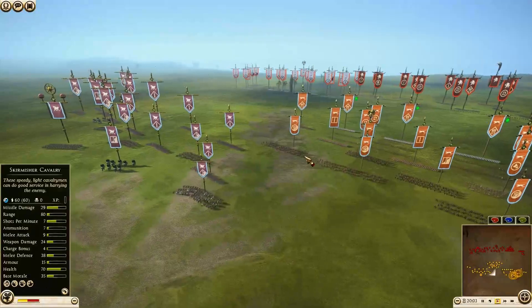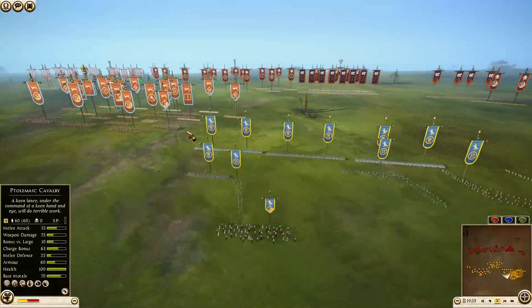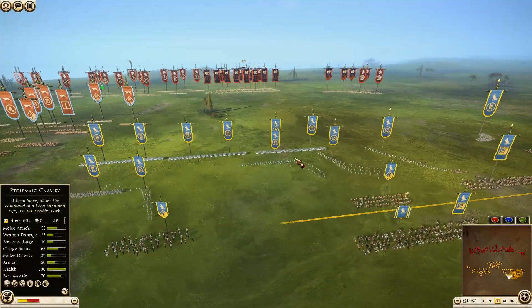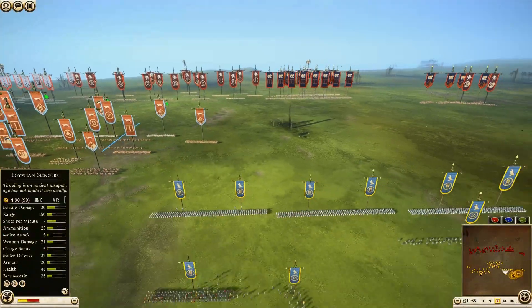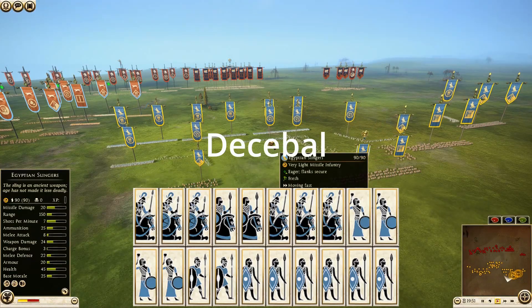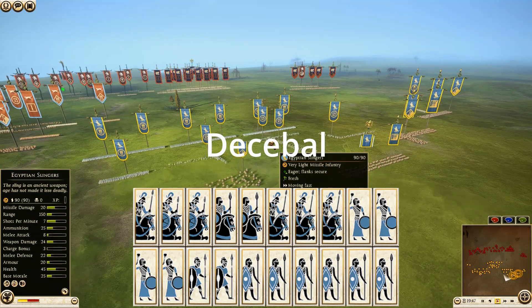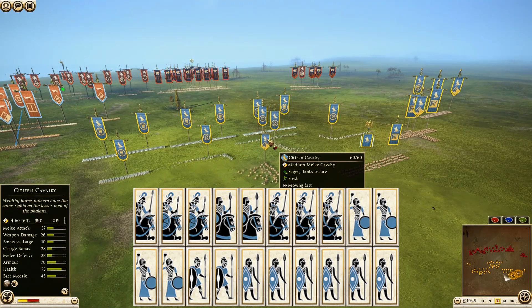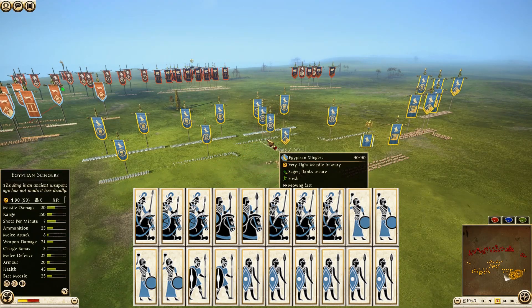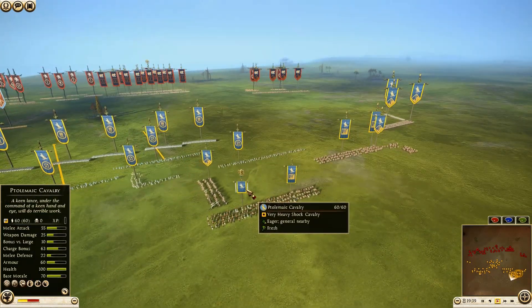It does look like we're kind of getting ready to start off here. Epris is moving up a little bit in the middle, leaving his flanks open a little bit, but nothing crazy just yet. Then we have Egypt over here being commanded by Decibel, and he has brought six units of Nubian Spearmen, two Levy Thoreo Spears, four Ptolemaic Cavalry, two Egyptian Cavalry, two Citizen Cavalry, four Egyptian Slingers, and his general is one of the Ptolemaic Cavalry.